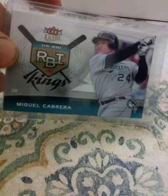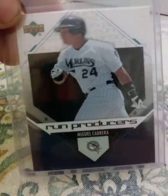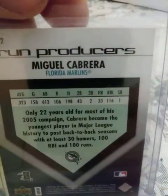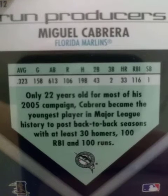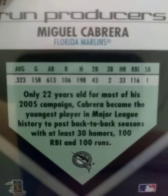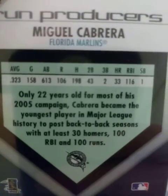2006 Topps Chrome Miggy — I like that design. 2006 Flair Ultra RBI Kings. 2006 Upper Deck Run Producers insert — that is a little shiny. Let me show you the back: not bad, .323 average, 106 runs, 198 hits, 43 doubles, 33 homers, 116 RBIs, 1 steal — but that's not Miggy's game.